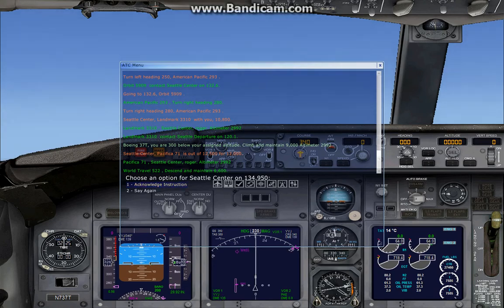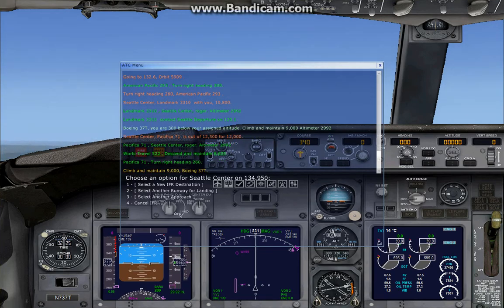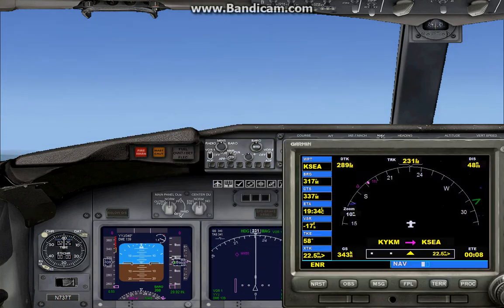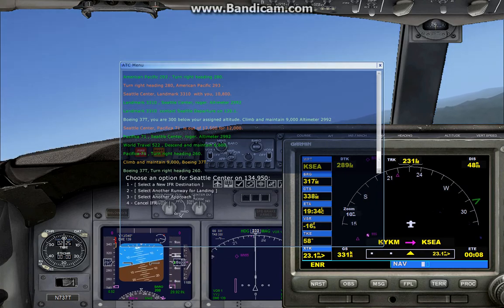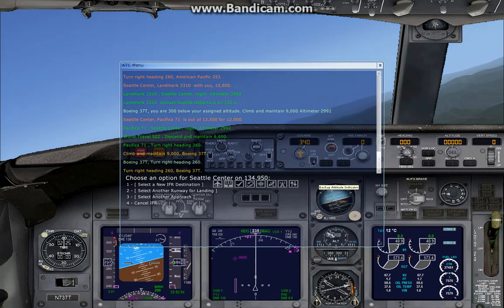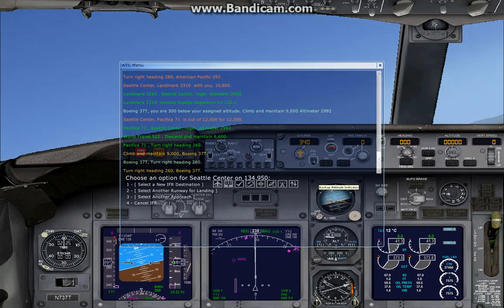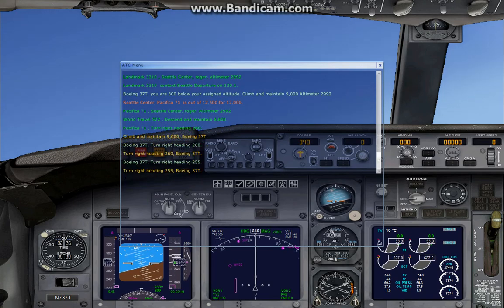ATC is very, very busy. Taking the long way around, I guess. I can barely gain a nautical mile at this point. Turn right heading 260. We're dropping altitude again. Heading 255 — about a couple seconds after they gave me the 260.